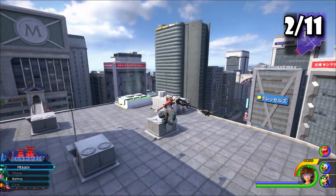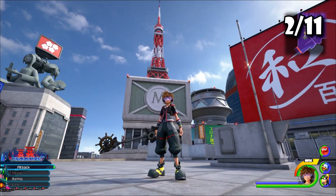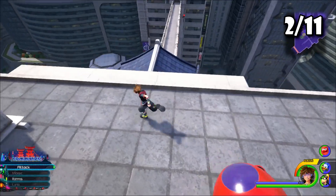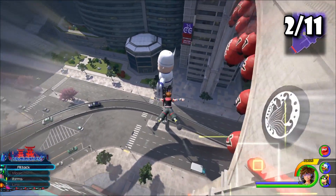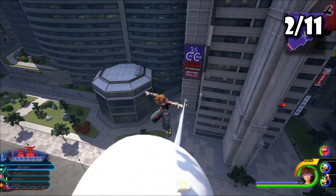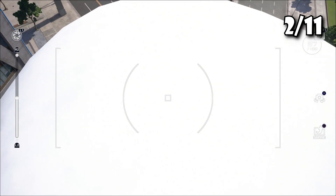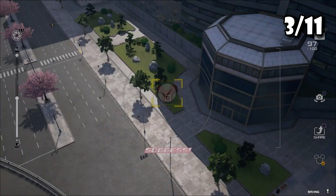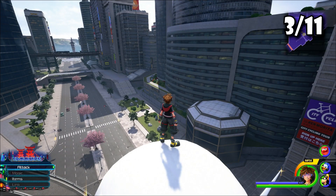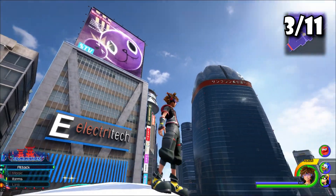Head back towards the spawn and rather than drop all the way down, go to where the sushi chef's head is at. There's the reference point of the Tokyo tower and the sushi chef is right there. There's an ingredients box on top of his head — I believe you can get fish. Look down at the red bushes and you should see your next lucky emblem.